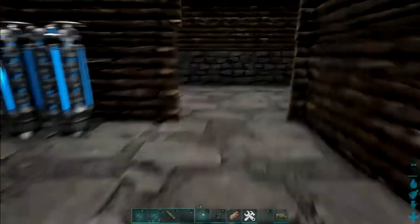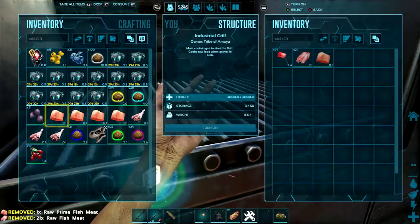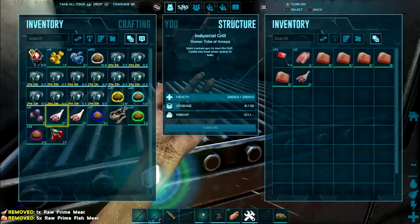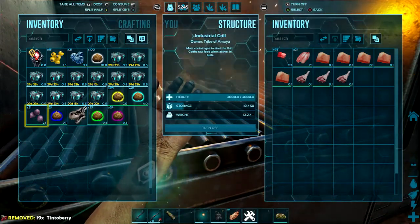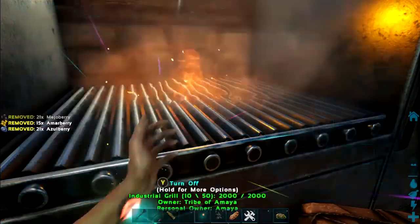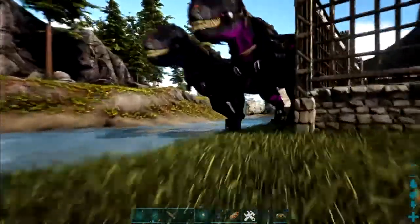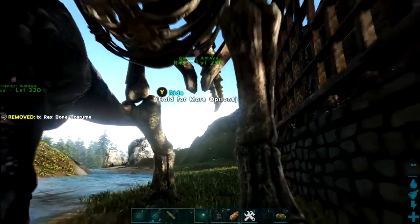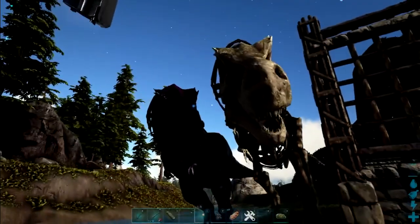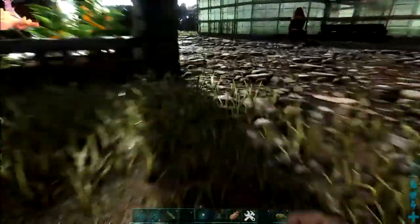I'm not exactly sure what I want to go after - there's raptors, direwolves, griffins, rexes, alleys, just tons and tons of dinos out there. I'll just take whatever I can find, nothing specific. We're just looking for neat colors, not looking for high levels or boss-fight level dinos, just looking for some cool stuff.